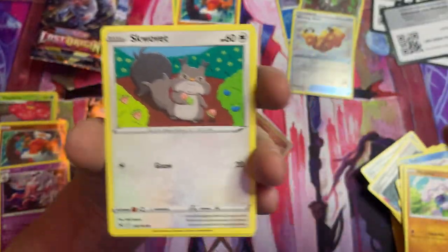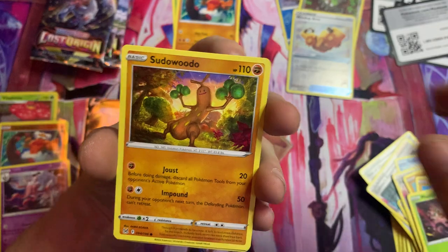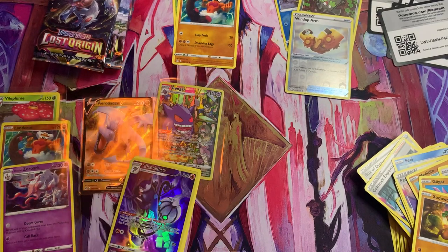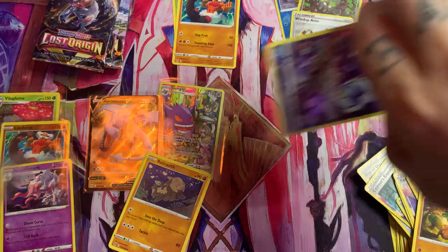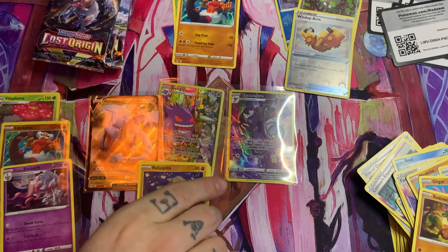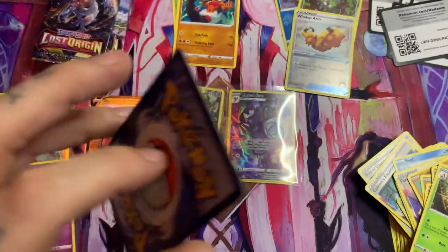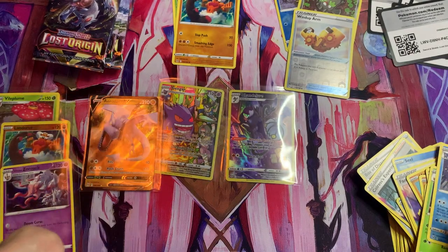Meditite, Gligar — remember him — Phantump, Sudowoodo. Oh, the Chandelure — what are you doing there? That's definitely not where you belong. Let's keep going — Lost Vacuum, Sableye, and Politoad. Oh, there's another one — the energy was messed up. Maybe I messed it up again — what am I doing wrong?